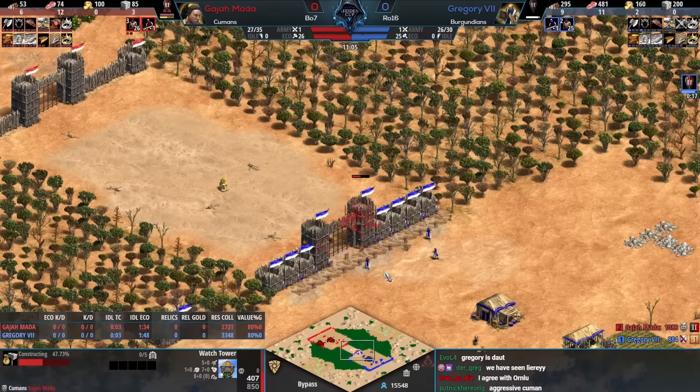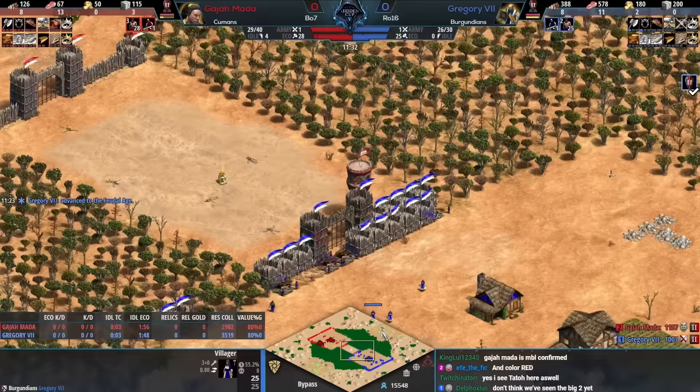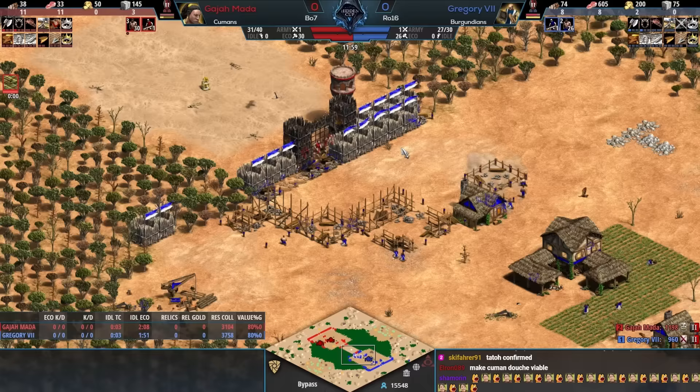Tato and Yo are the two players I recall doing the Human 2TC boom and tower rush most. That's what this is here for Gajamata — the two town centers are up producing vills, but some of those vills are going forward to build a tower in the middle region. The idea is to keep your opponent in the feudal age, because in feudal age Humans will have a better eco than everybody with that second TC working.